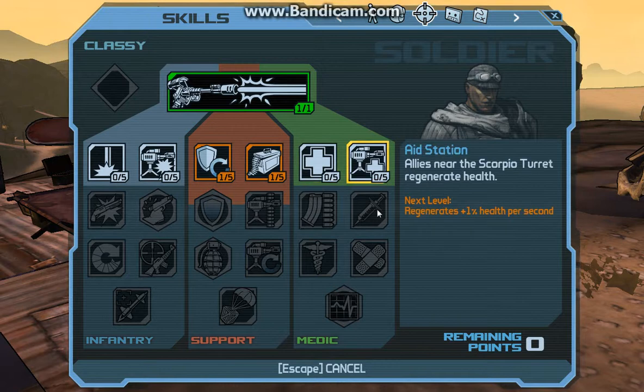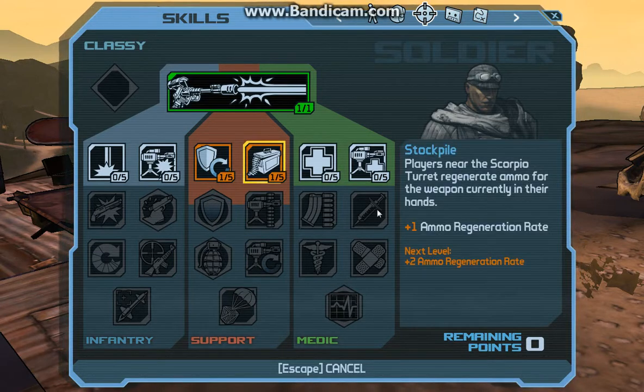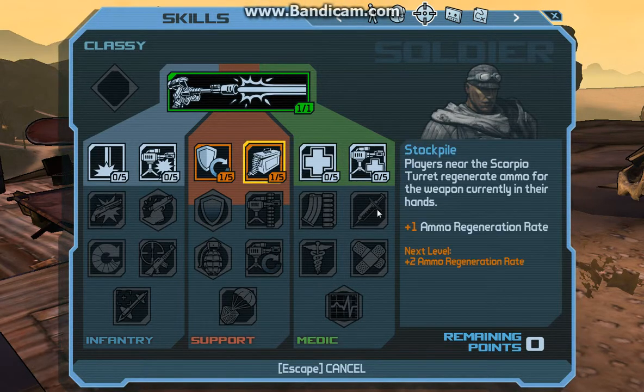I'm also going to put a little bit eventually into Aid Station for the Medic Tree. But I find the best ones are Stockpile and Supply Drop, which is a really good one, and then Aid Station. I will go into this in a bit more detail.